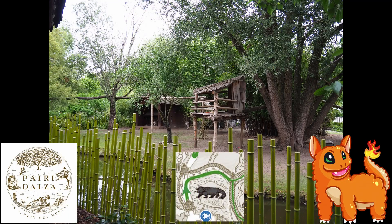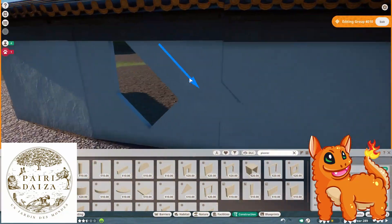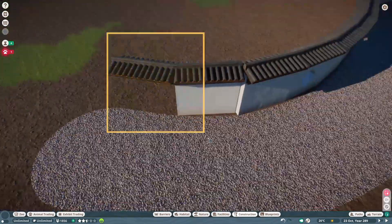Hello and welcome to another episode of us building Paradisa and Planet Zoo. Today we are building the binturong and barrel habitat. Both the binturongs and the barrels aren't part of Planet Zoo, so we are replacing them with Dall sheep and red pandas, because it worked quite well for this island — an idea from Xerpa that I really liked and implemented.